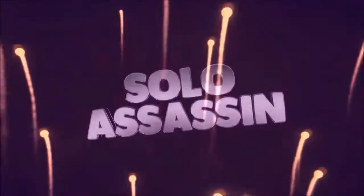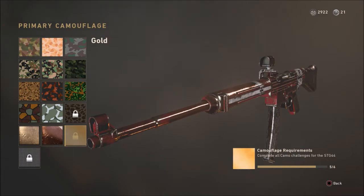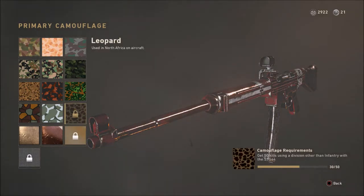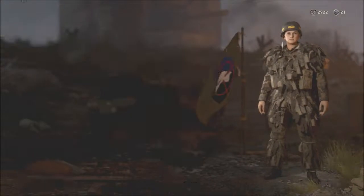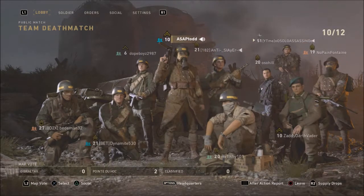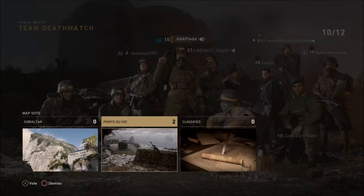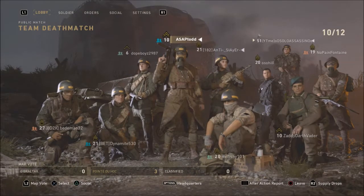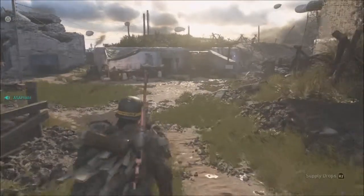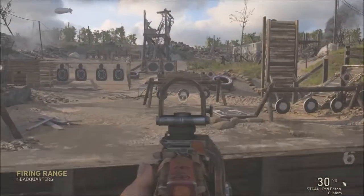One more camo to unlock — gold camo for my STG 44. We need 20 kills with just the gun in a different division, so we're running the mountain division and we're gonna try and do this. I've been grinding for this for a long time today and I really want to get it done to show it off for you guys.